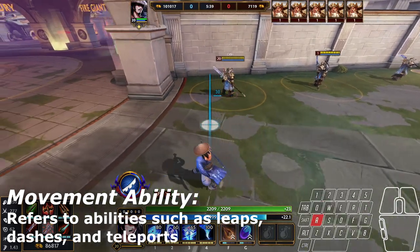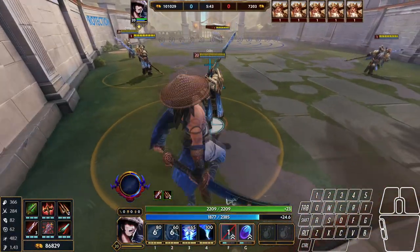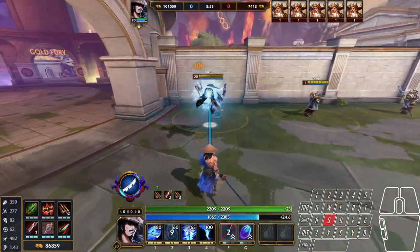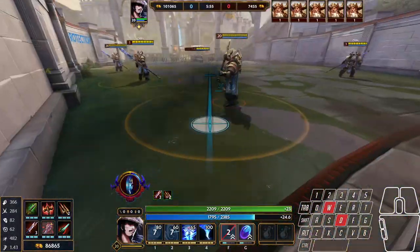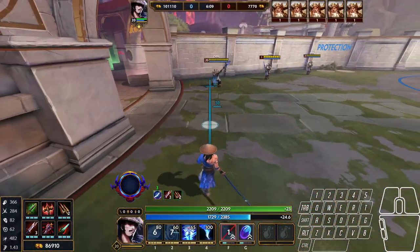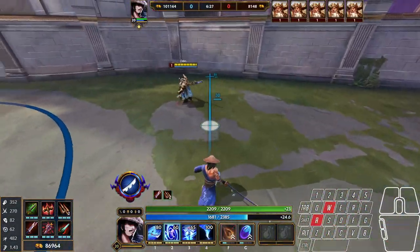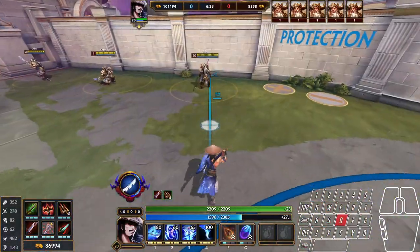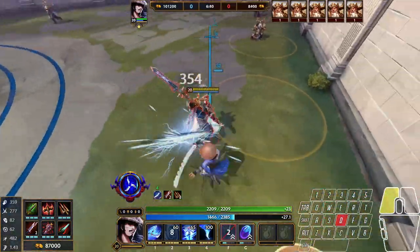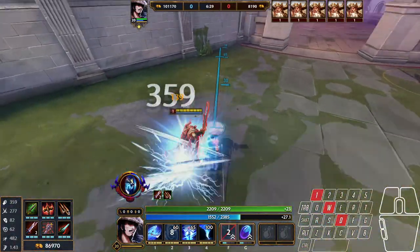As a result, you always want to pair this ability with Blink. Your combo is: Blink, two, basic attack, then one with basic attack canceling. At the end of your one, judge whether it's safe to dash in or if you want to dash out — largely based on whether they still have their movement abilities. Enemy movement abilities are a stickler for Susano like any other assassin, but luckily his third ability helps him deal with them in a way most assassins can only dream of.